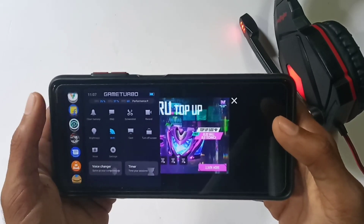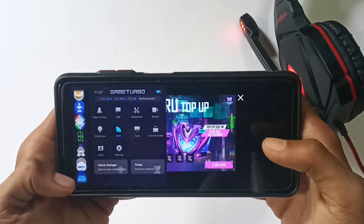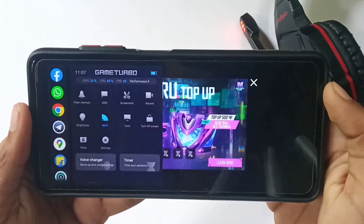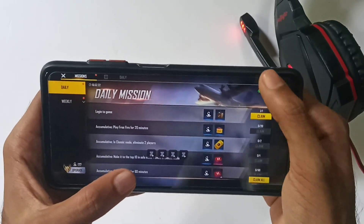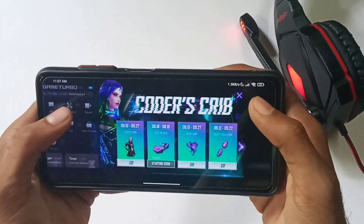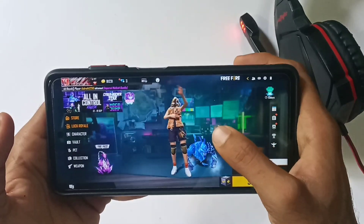Another feature is the floating window, which is very useful. GameTurbo 4.0 is available on the device. You can't install it from the store, but you can install it in the game.